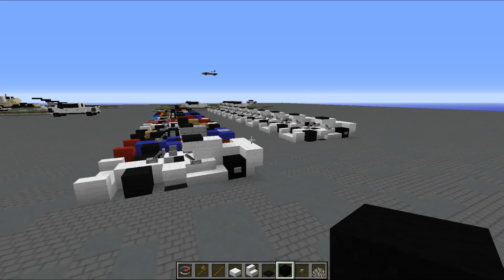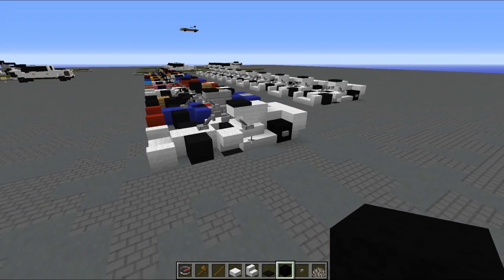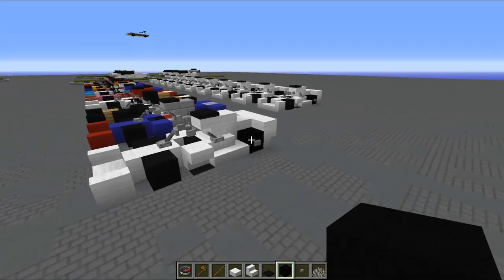Before we get started, there are a few important things to know. I will be giving you ideas of how to build it in vanilla, but we do use our Aeroteam 2.0 resource pack, which you can download at aeroteam.org. There's also info about the server on the website, which you can join at aeroteam.craft.gg, or you can download some of our builds.